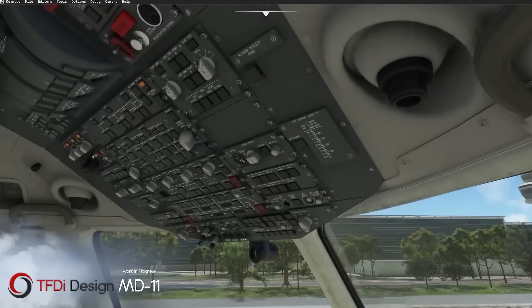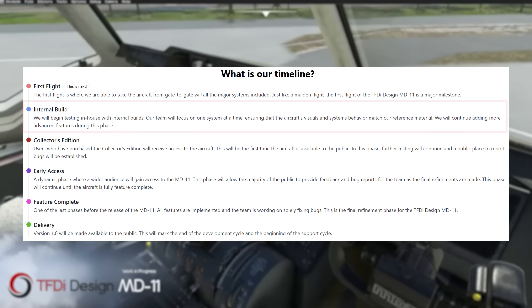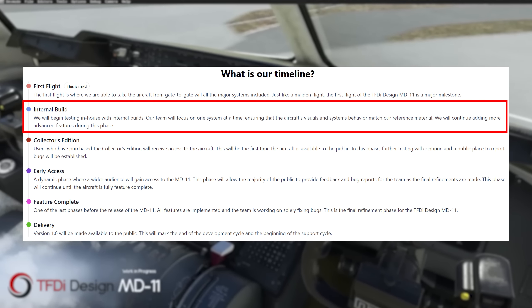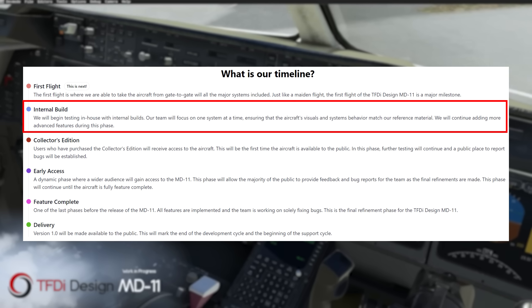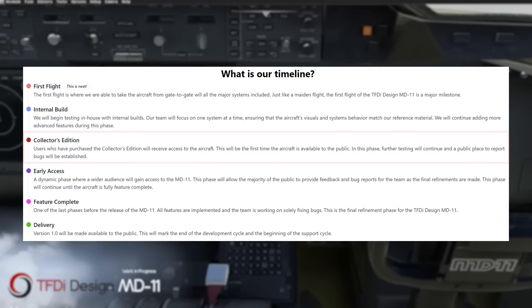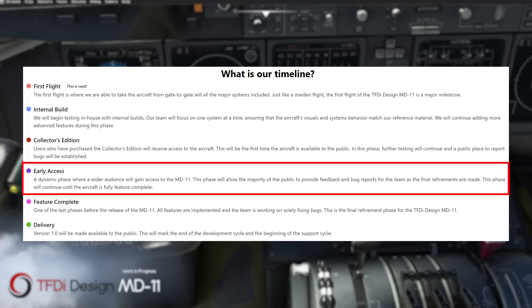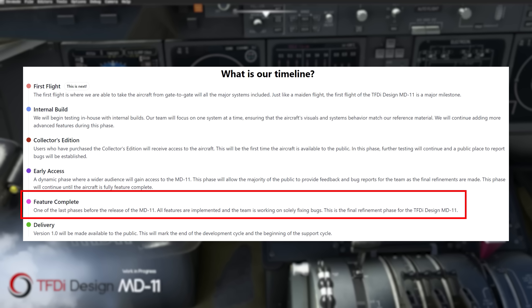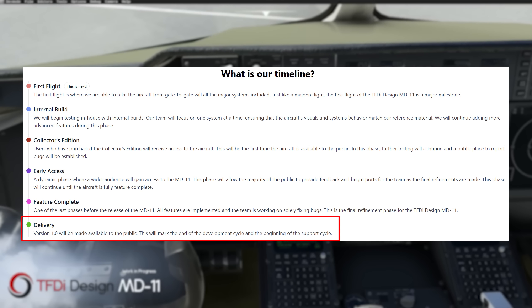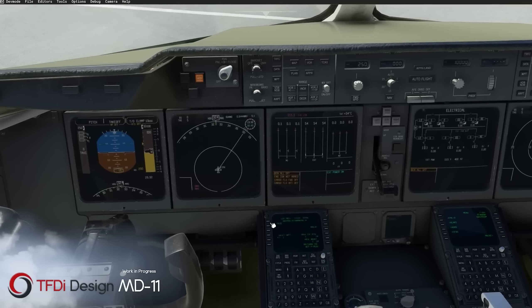The first flight includes a full flight from gate to gate with all major systems functional. We then move on to the internal build phase, where the MD-11 will be provided to testers to focus on one system at a time, ensuring each subsystem matches its real-life counterpart. Those who pre-purchase the collector's edition will get access at that stage. This is followed by an early access phase for a wider audience to test and report bugs, then the feature complete phase to wrap up last-minute bugs, and finally the delivery phase when version 1 officially comes out for everyone. So provided everything goes well, we're looking at the official MD-11 released for Microsoft Flight Simulator by the end of the year.